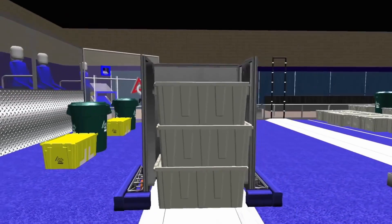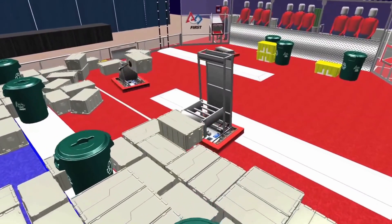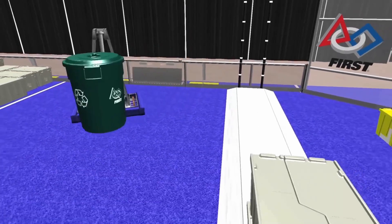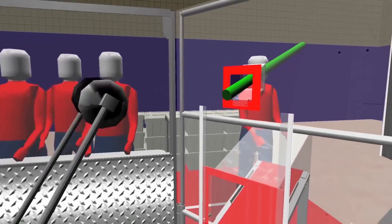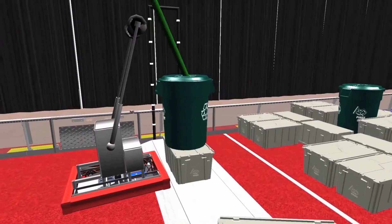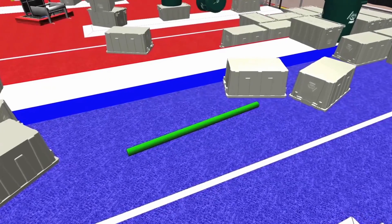Each gray tote is worth two points. Teams may obtain gray totes from either the landfill, the step, or from a human player via the tote shoot. Recycling containers on top of scored totes are worth four points per level. Robots may obtain litter from the human player via the litter shoot. Litter in a scored recycling container is worth six points, and litter in the landfill is worth one point.